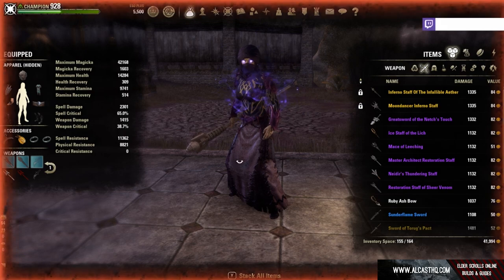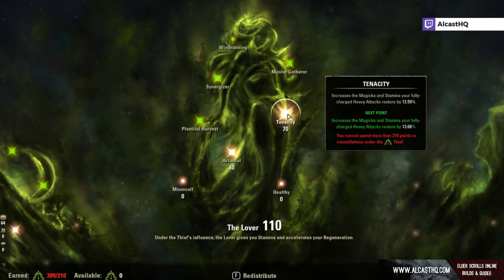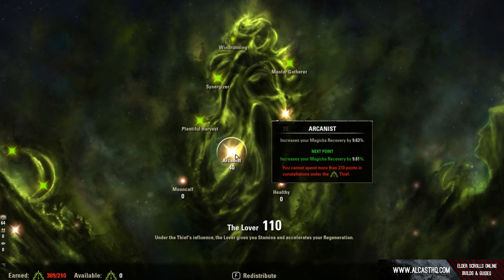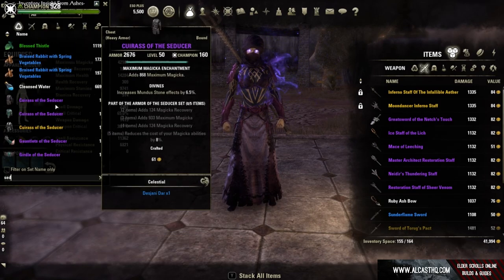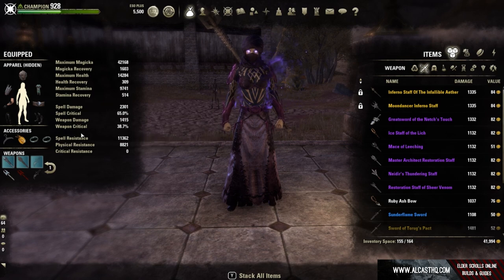For champion points, there is Tenacity: if you choose a heavy attack build, put points there because it gives more resource return on heavy attacks. If you have a recovery build, make sure to put points into Arcanist for more magicka recovery. You could also use sets like Seducer, which give magicka recovery and cost reduction; however, in my opinion you lose too much damage with those sets, but it is an option.